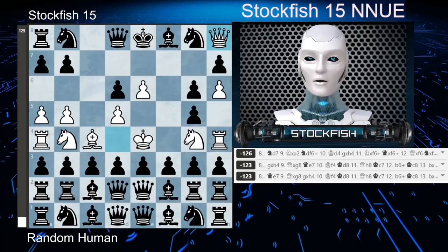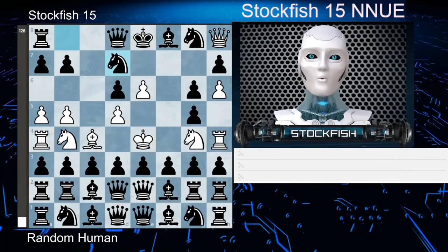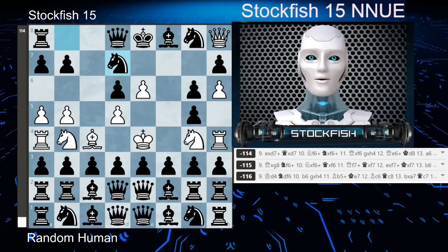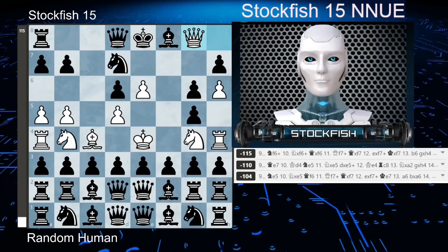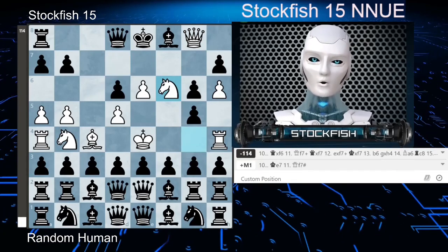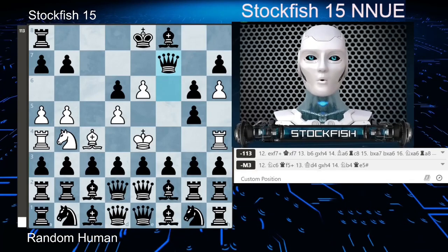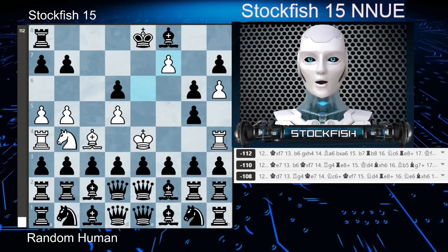Trading pieces is really good for me, or so I thought. I played knight to g7. The human responded with queen takes g8, followed by knight to f6 check, knight takes f6 check, queen takes f6, queen takes f7 check, queen takes f7, e takes f7 check.